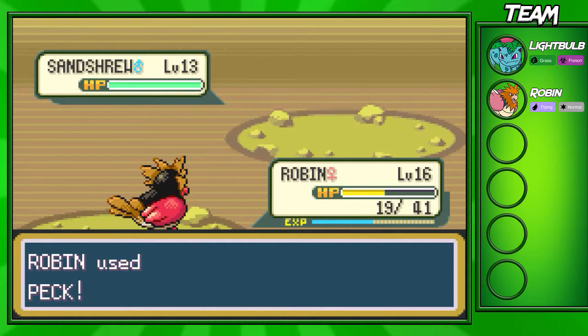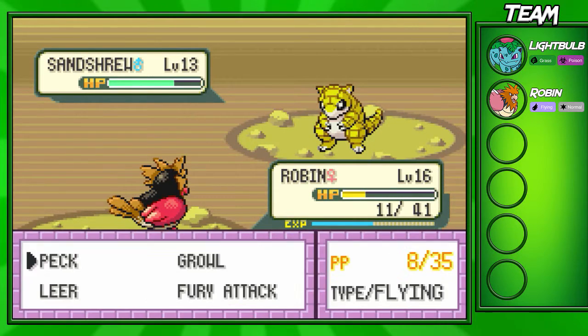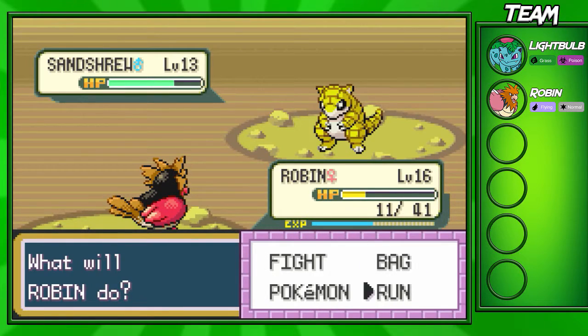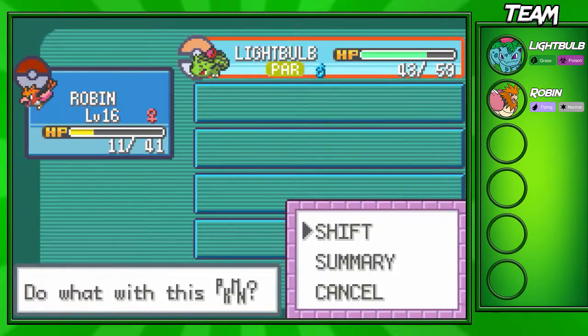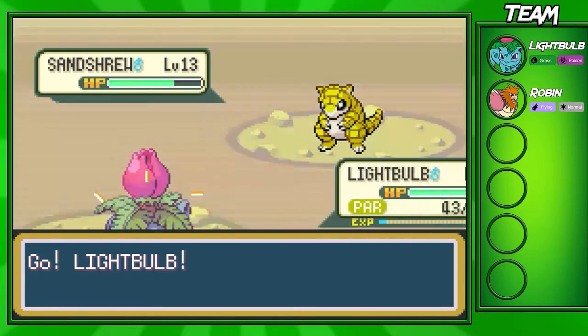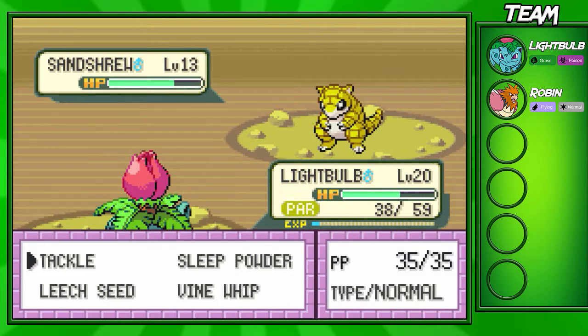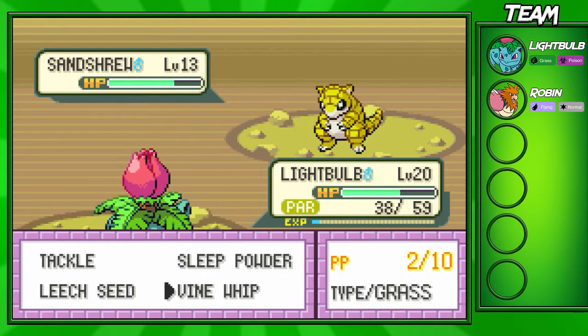Oh no, he doesn't have a Zubat - he has a Sandshrew. I don't know if we can actually take out the Sandshrew. He's not gonna use Defense Curl so maybe we can, but I'm actually gonna switch out just because I don't want to lose my Robin just yet, and I don't want to waste that Revive because it can actually come in handy later on in the game.